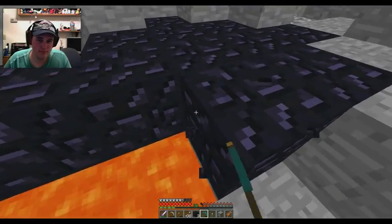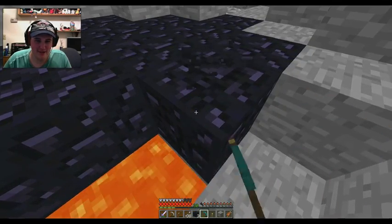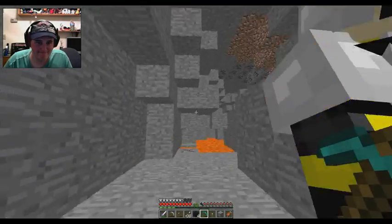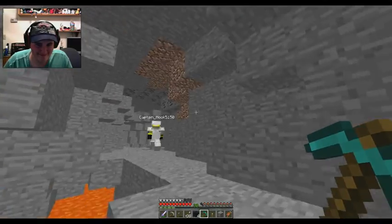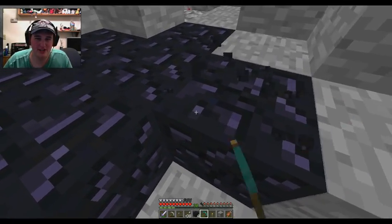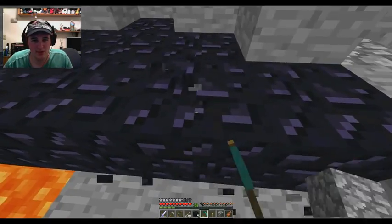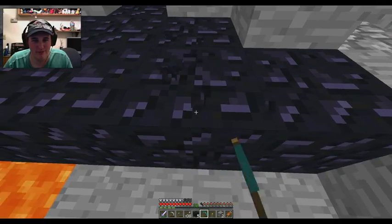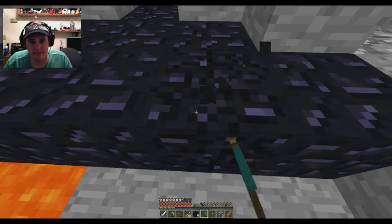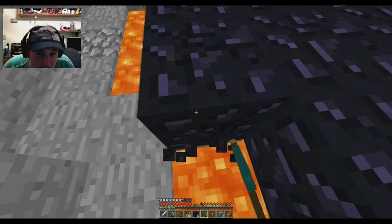I put an infinite water source next to the stairs on the left side where the polished andesite blocks are randomly placed. Let me go refill it. That's lava flowing in the main room by the stairs. I need to make a flint and steel. Why not? I put my flint away so this might be interesting.